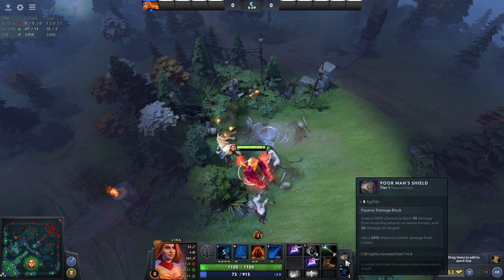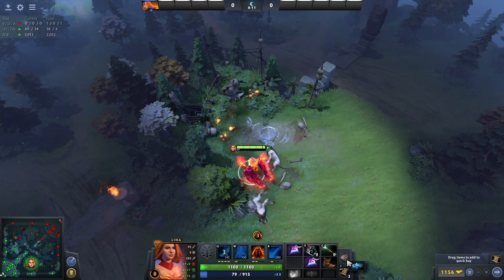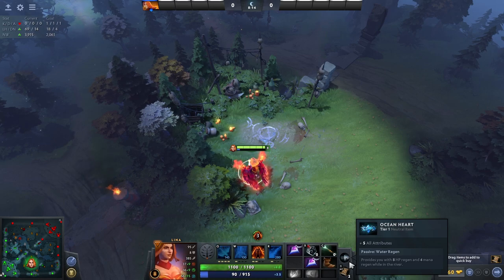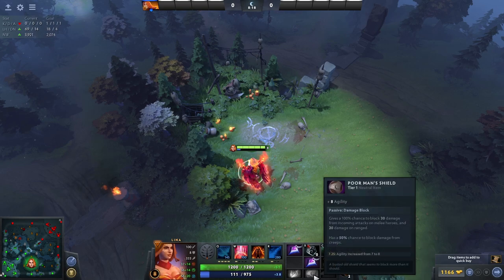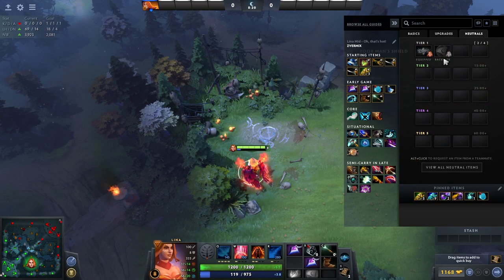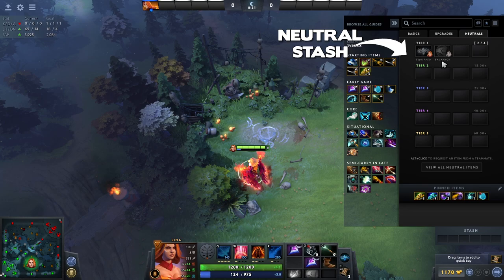If you want to swap to a newer item you picked up, you can do this and then send the item you don't want to the neutral stash or give it to another teammate. The neutral stash is basically where you can see all of the items your team has gotten from neutral drops so far. It shows you what items you've got for each tier, who has the item, or it will give it a special status based on where it is or what might have happened to it.